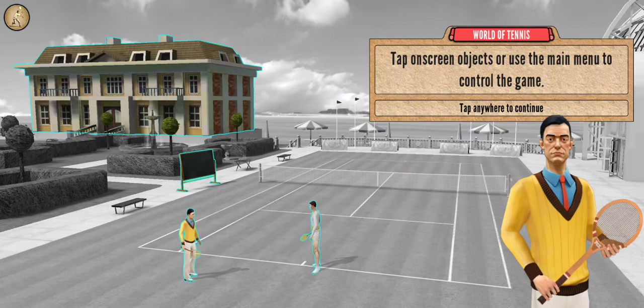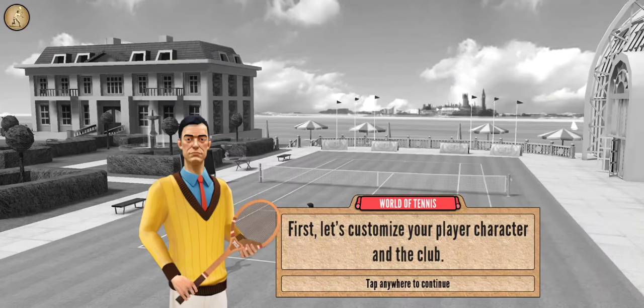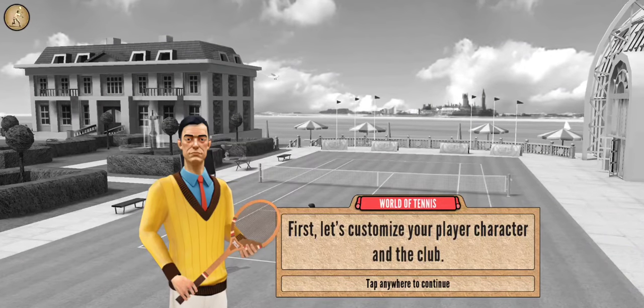Let's enter the name. Here we go — tap on screen objects. I use the main menu to control the game. First let's customize the player character in the club.